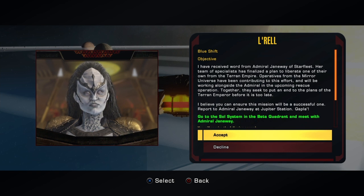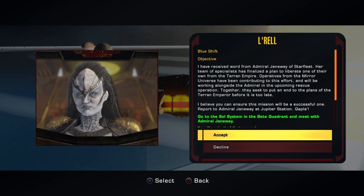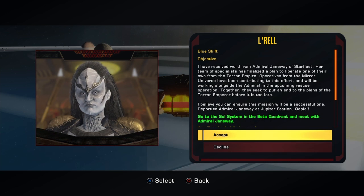Together, they seek to put an end to the plans of the Terran Emperor before it is too late. I believe you can ensure this mission will be a successful one. Report to Admiral Janeway at Jupiter Station.